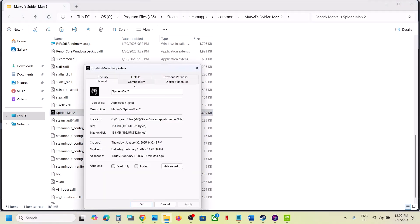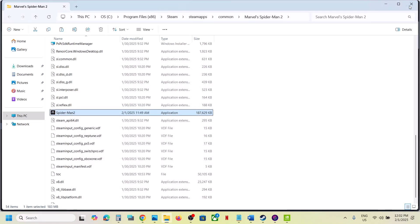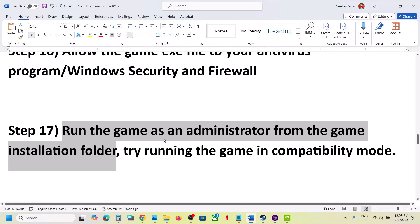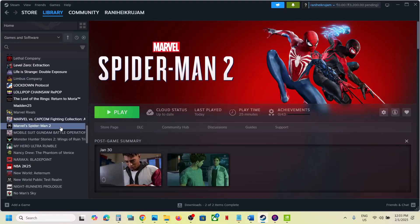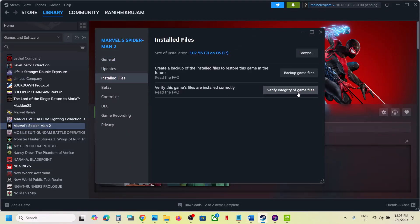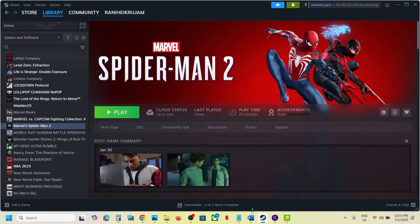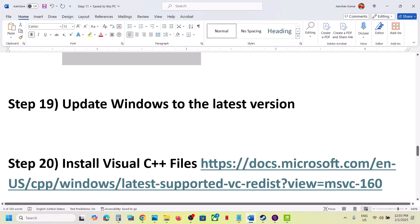If still not working, go to Properties again and uncheck all the boxes, hit Apply, click OK, and launch the game. The next step is to verify the game files. Go to Steam, right-click the game, select Properties, go to the Installed Files tab, and click 'Verify integrity of game files.' Once verification is 100% complete, launch the game and check.